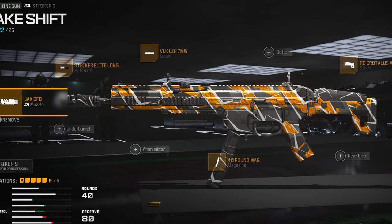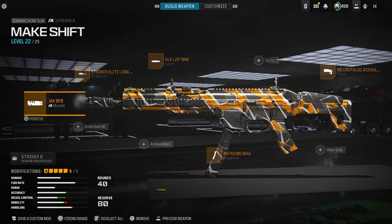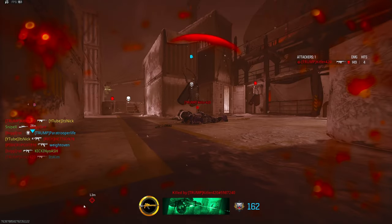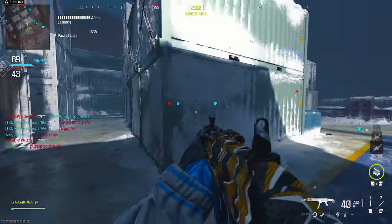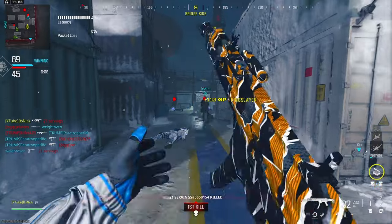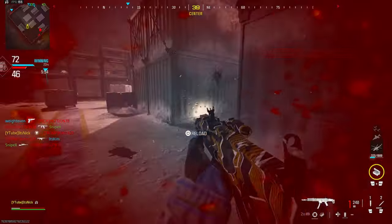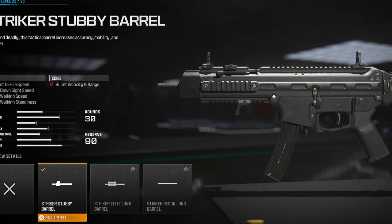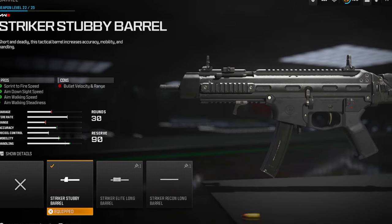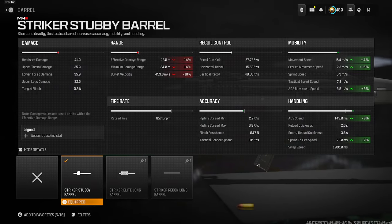Now for the second class setup — the one built to be really fast — we're not going to use a muzzle on this one because those take away a lot of ADS and sprint to fire speed. The first thing we're going to throw on is the Striker Stubby Barrel. This is going to give you sprint to fire speed, ADS speed, and aim walking speed. You're getting 9% ADS speed and 10% sprint to fire, and it makes you really fast and fun to use.